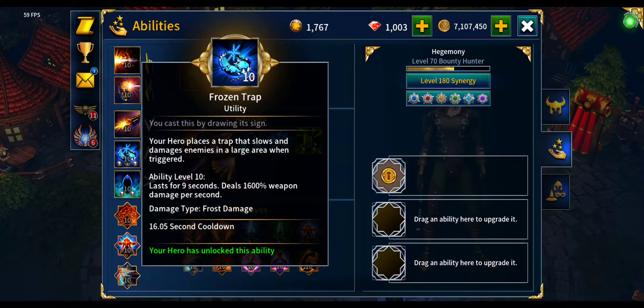Now to the important part: what will help us is the Frozen Trap ability. Frozen Trap lasts for nine seconds and deals 1600 weapon damage per second. What we're gonna do is during our run cast Frozen Traps around the biggest stacks of mobs — the groups — and while you're running through the level the Frozen Traps will kill all those mobs.